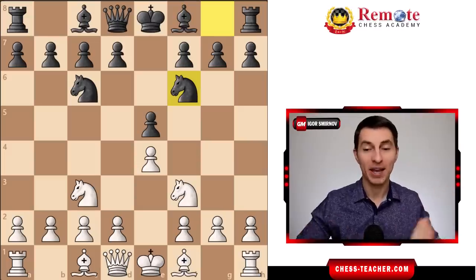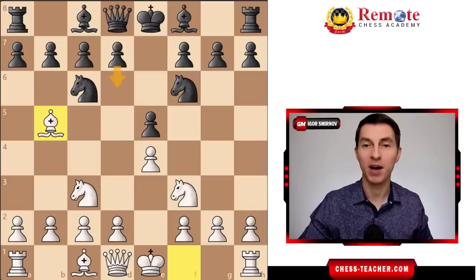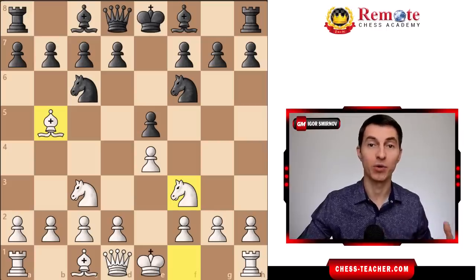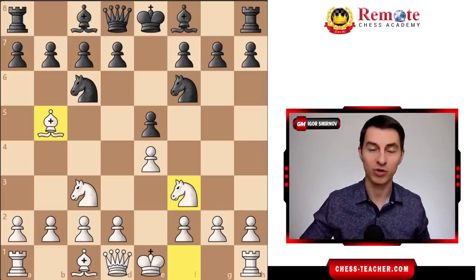So that it is actually a pretty dangerous opening weapon for you against any opponent. What we do is play bishop to b5, which creates the first kind of threat of capturing this knight and potentially grabbing this pawn on e5. In response to bishop b5, there are three common options for black which we're going to analyze today, so that you are fully ready to start using this opening right after watching the video.